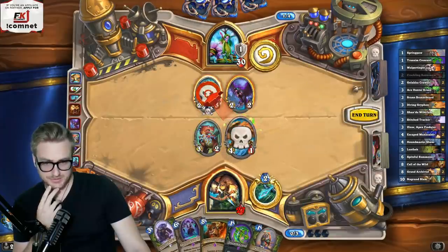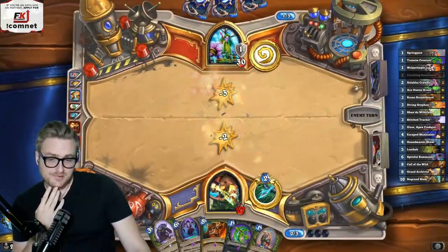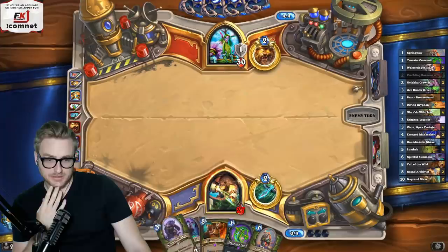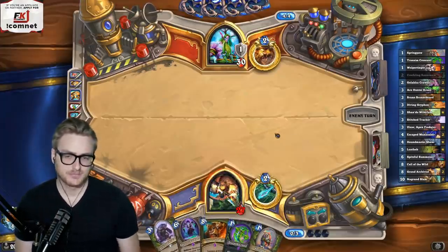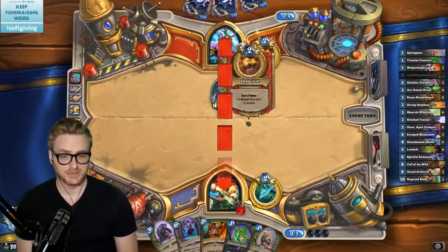I just take them off the board. Waiting to spike on turn six if I can. I think I'd really like to hit an Escaped Mana Saber here.